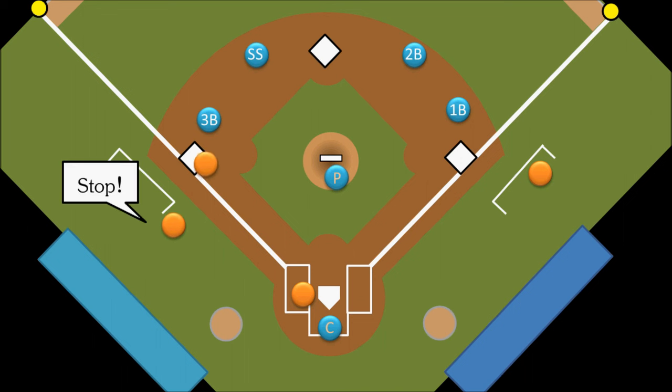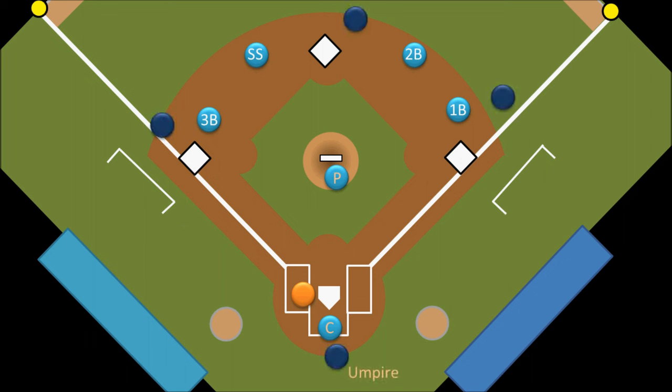The final guys on the field are the umpires, who are baseball's version of the referee. There are usually four umpires during a game — one for each base and home plate. In lower leagues, like a local little league game, there will probably only be a home plate umpire and one umpire in the field.